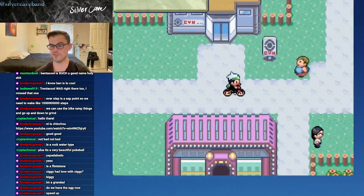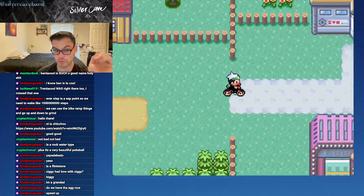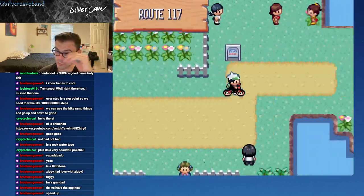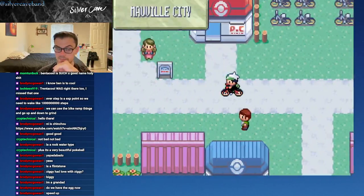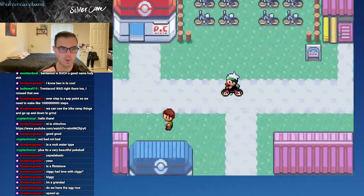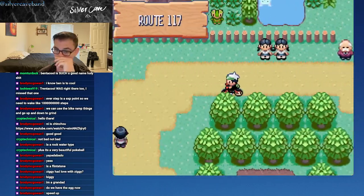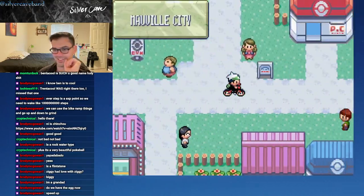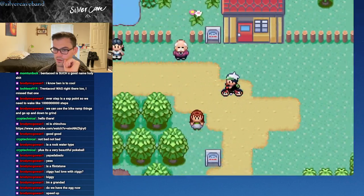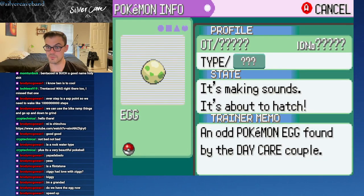I've been having a very productive week so far — pretty happy about it. We have the egg now, so it's getting its step count in too. Hopefully we can have Ziggy's daughter before too long. We need these two Pokemon for our RegiQuest, and you'll soon find out why. The game doesn't explicitly tell you why you need these two Pokemon, but it does tell you that you need them.